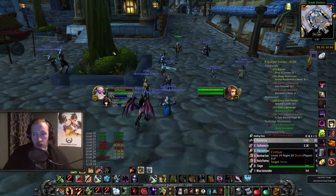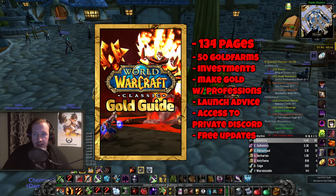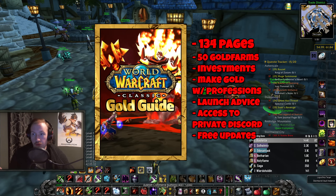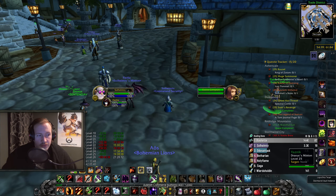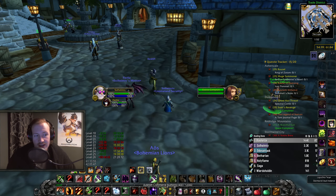This video was uploaded as early access to anyone who has my gold guide, so if you don't have that yet and you want early access to future videos, consider checking it out — the link is down below. You get 134 pages of gold making info all the way from Phase 1 to Phase 4, made for Classic Era, with 50 different gold farms all the way from level 10 to level 60 that still work now. We also have a gold guide Discord server where I reveal my best secrets and give early access to videos like this one. We are currently working on investment videos as well. Please consider checking out the guide down below — hopefully you enjoyed the video, leave a like, subscribe for more Season of Discovery content, and I'll see you again very soon.